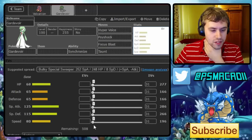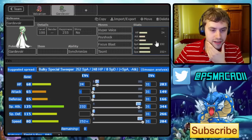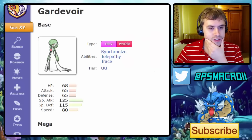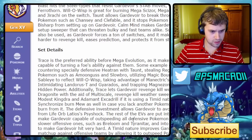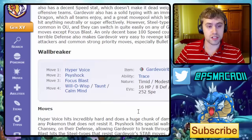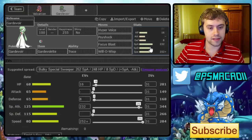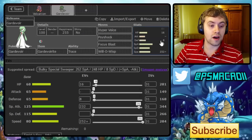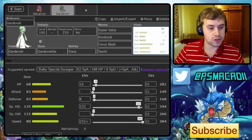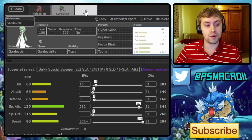We're going for Psyshock, Hyper Voice, Focus Blast, and Taunt on Gardevoir. The Smogon set is max Speed with 16 HP EVs and the rest in Special Attack. The 16 HP lets it avoid the 2HKO from Life Orb Latios's Psyshock, which is pretty good. You only lose a tiny bit of power and the extra HP makes a difference against Latios. This is our wall breaker - I prefer Taunt over Will-O-Wisp because it helps beat more walls.